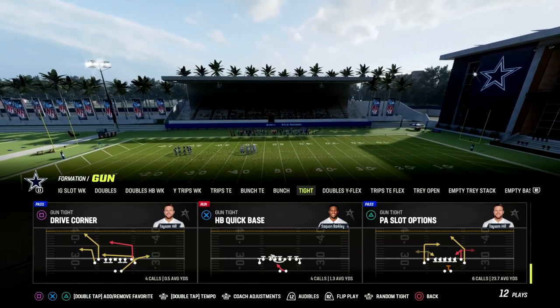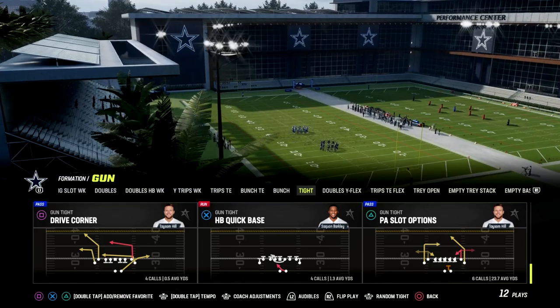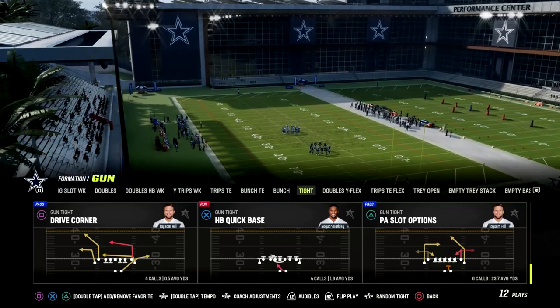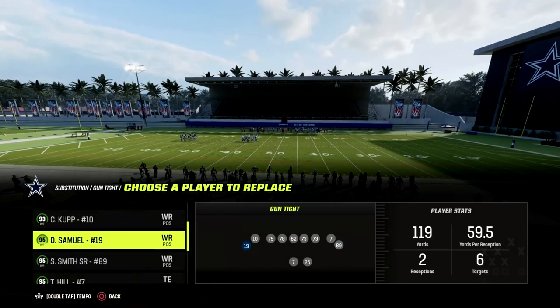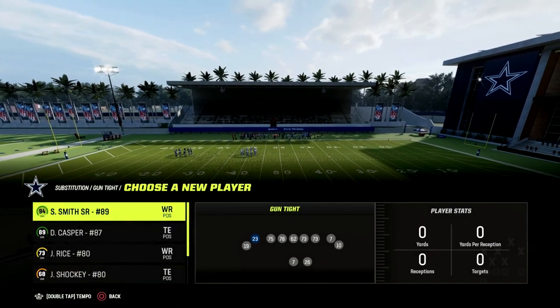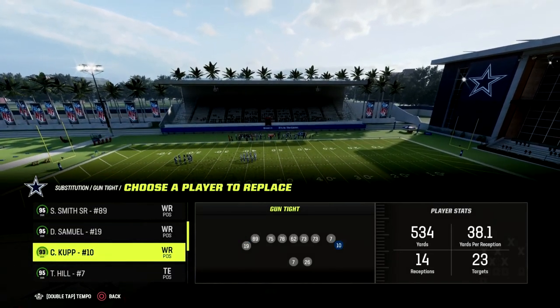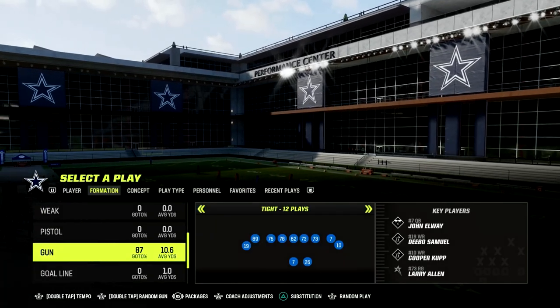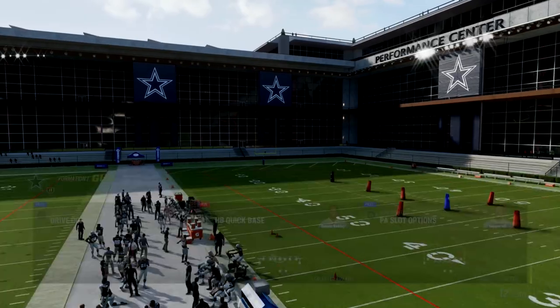You do not need Hot Route Master whatsoever. We're not going to need any special route abilities — this is going to work perfectly. What I would recommend is putting your best route runner here. Short and Elite is helpful, but just put your best route runner there. For me, I'm going to put Steve Smith right here. All right, Drive Corner — let's get on the field.